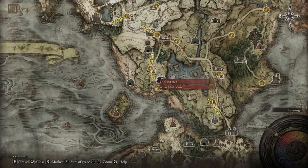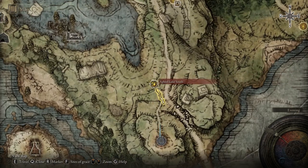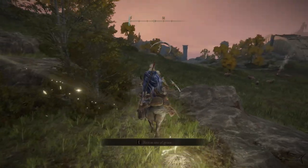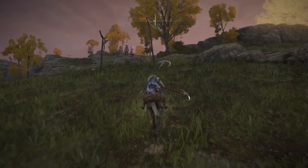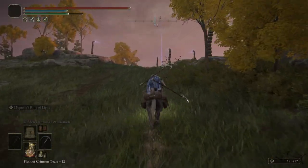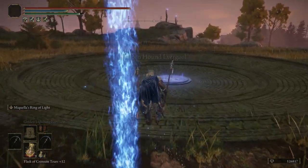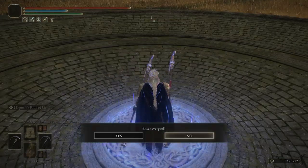Now it's time to show how you can get it. We're gonna start from the first step — you want to make your way to the Agheel Lake South grace. You have to defeat a mini boss, a Bloodhound Knight, to get this weapon. And let me tell you, if you did the first part of the quest with Blaidd the wolf, you can summon him for help, making it even easier to get the sword. Let me show you how you can summon him.